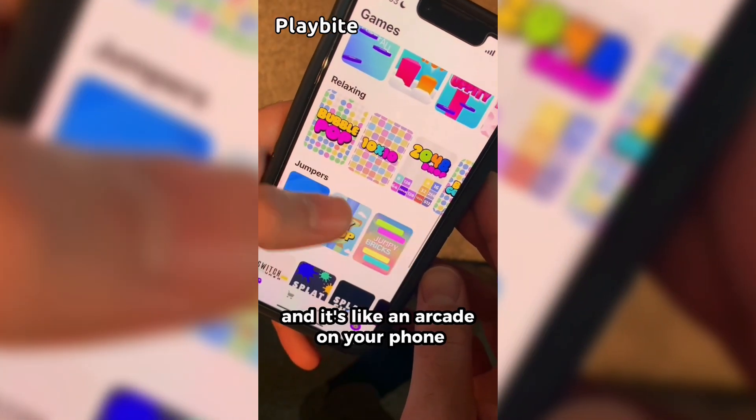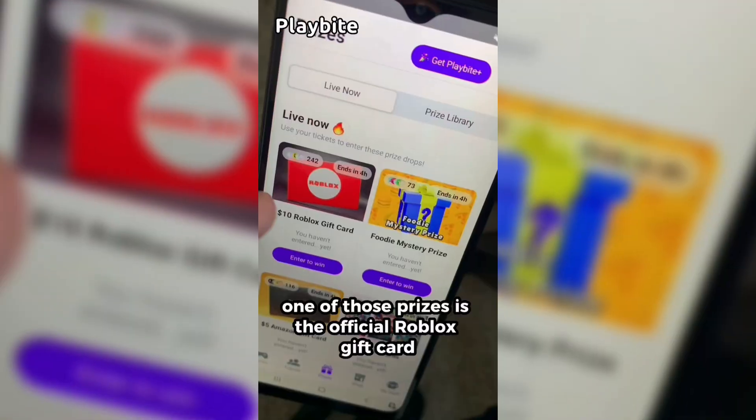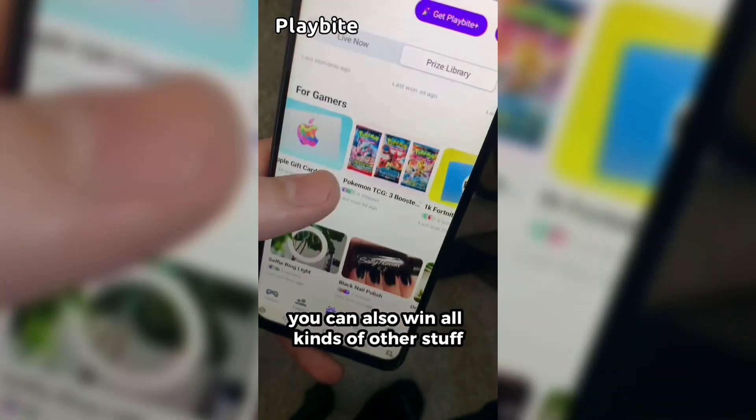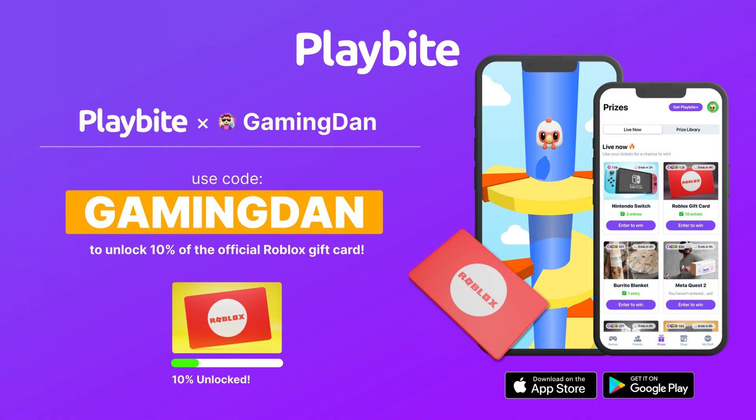But if you are ever in need of Robux, go ahead and download this app called Playbyte. It's like an arcade on your phone. You guys can play fun games in a single app and win prizes, including the official Roblox gift card, electronics, snacks, and cool fidget toys. Download Playbyte today linked down below and use code GAMINGDAN. By doing so, you'll be 10% of the way to earning your first $10 Robux gift card.